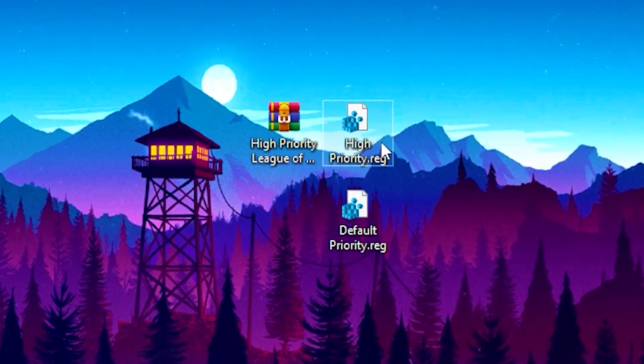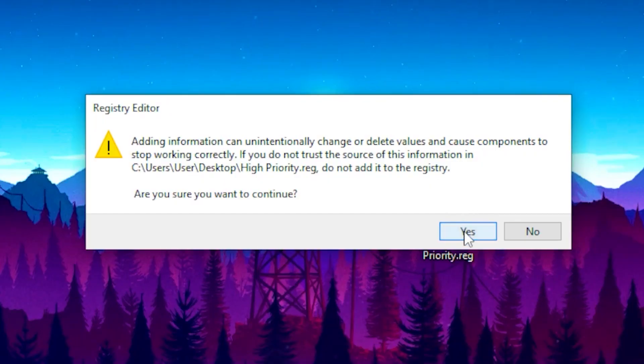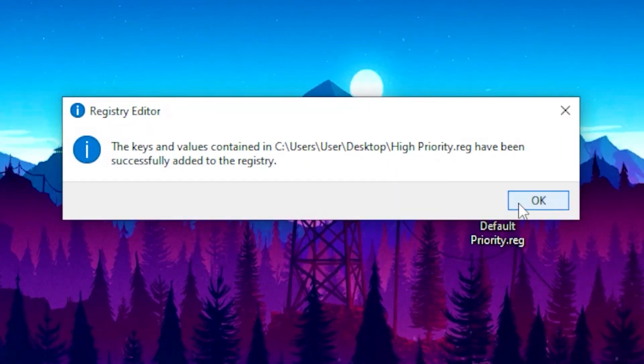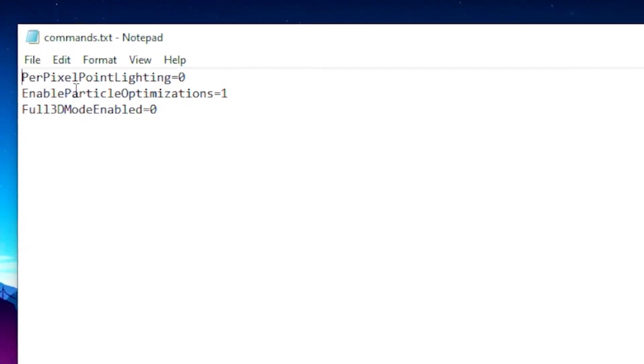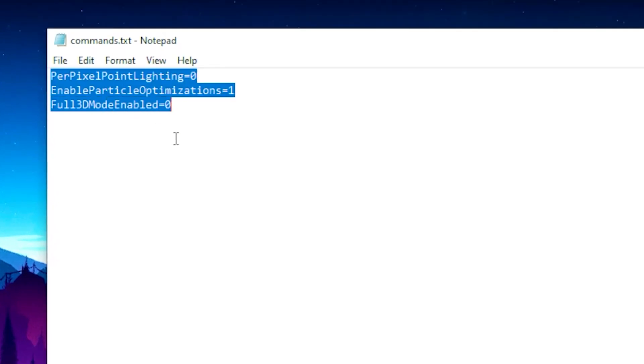Once you download the file, click on the high priority option, then click Yes, then click OK. Then you want to copy these commands into your game settings — these commands will be left in the description so you can copy and paste them.